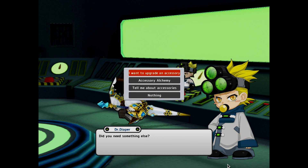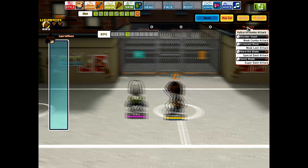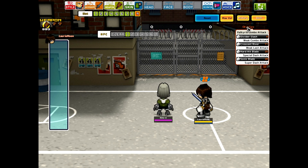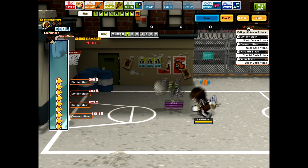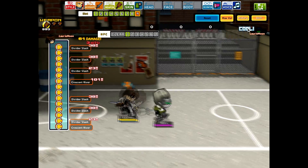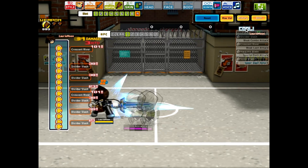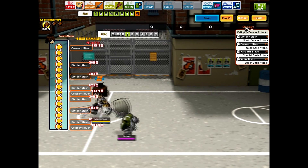Let's go to the dojo and check them out. Skills — weak combo, weak last, and a dash attack. So that's the weak combo. The last attack — weak last attack. I thought I'd be able to charge it, but I guess not.